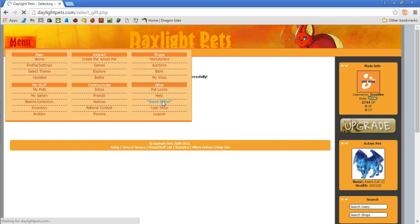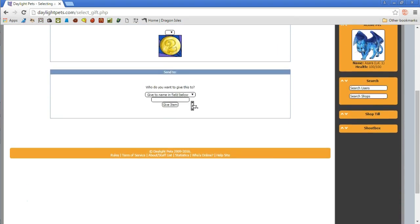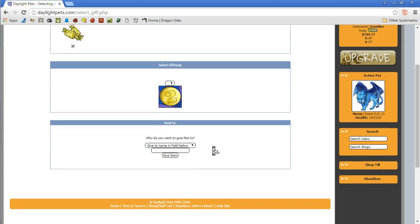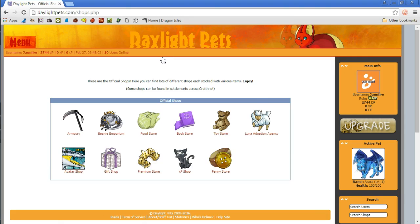Let's see what send gifts is about — maybe there's like free gifts and stuff we can send out to people and they send stuff back to us. We don't have any friends at the moment, so I can't really send anything to anybody. You guys already know from me — I've already set up the 'from YouTube' thing. So if you guys play Daylight Pets, let me know, what should I be looking at?